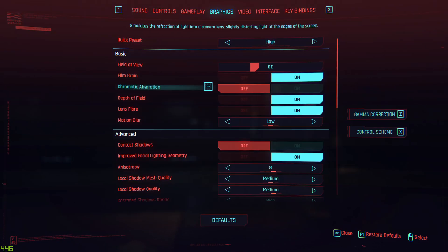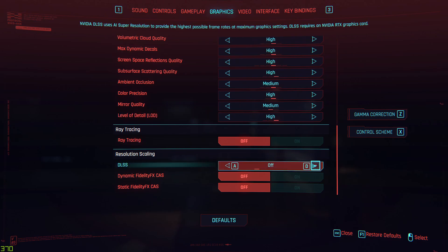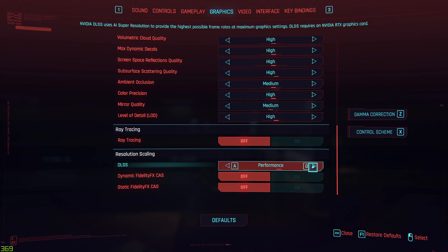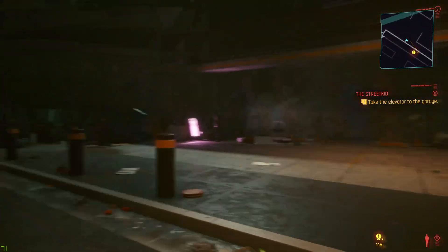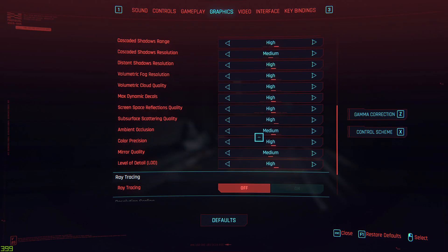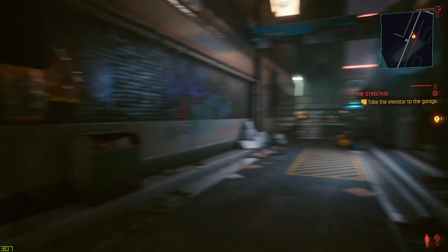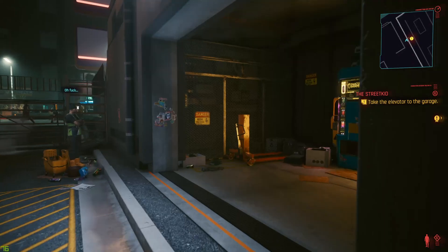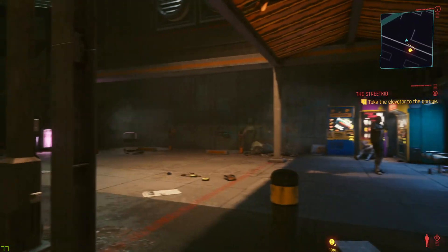Since I have an RTX card, I can use DLSS, which lowers the internal resolution of the game. You can only do this if you have an NVIDIA RTX — that's a 20 or 30 series card. It has auto, quality, balanced, performance, and ultra-performance modes — each one lowers the internal resolution further. Quality will look the best. It does get my performance over 70 here, but in more demanding areas it dropped a bit. Where I've actually been playing is balanced, which has kept me mostly in the 70s or 80s. Visually, it looks almost identical to native resolution.